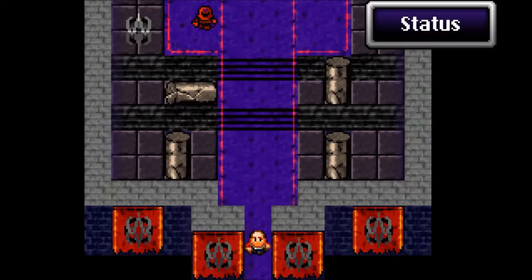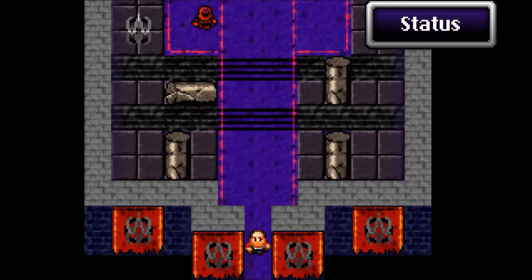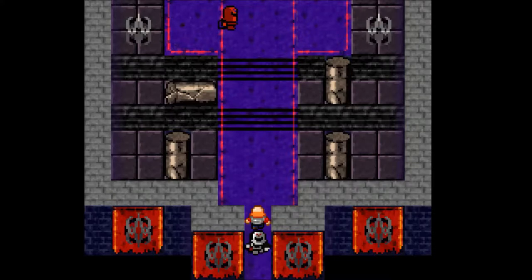Welcome back everyone, this is episode 10 of Let's Play Dragon Fantasy: The Volumes of Wisteria. In the last episode we defeated the dark knight Biggs and Wedge in the dark castle.